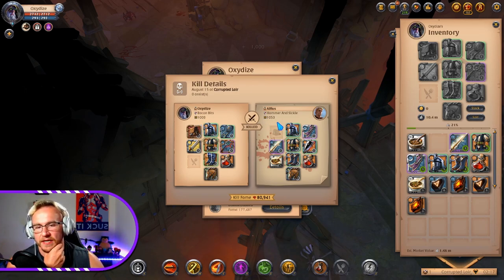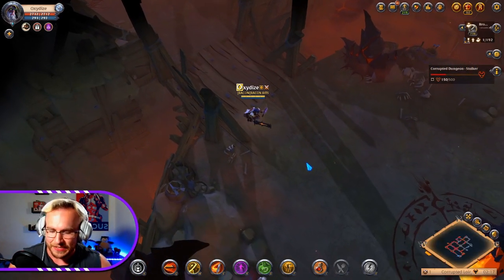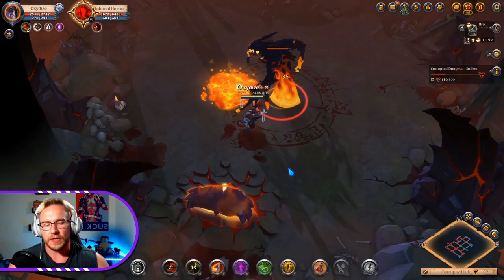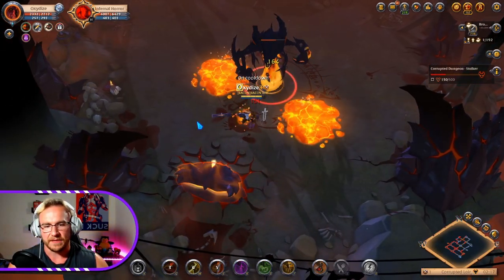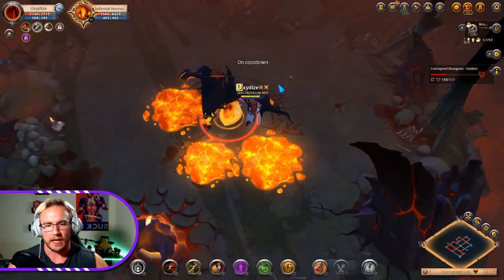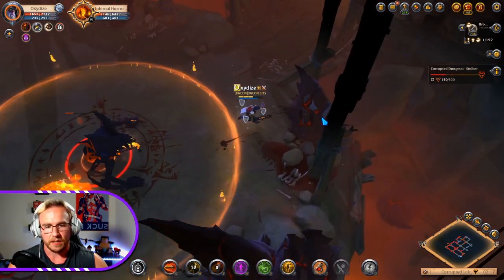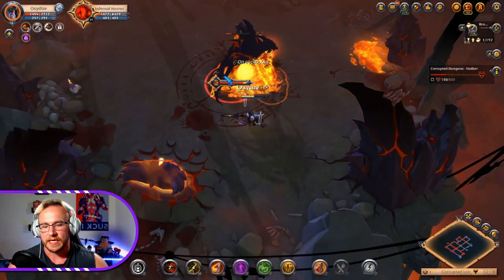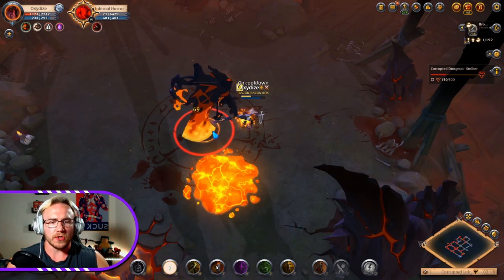Looking at the status: I'm sitting at 1003 item power, he's sitting at 1053 — in my opinion he was more stacked than I was, but he just didn't have it going for him. We never dropped below half health, so I did pop a lot of my defenses early. I also wanted my Guardian Helmet on cooldown sooner — since he was using spear, he had no damage-over-time effects, so popping it early allowed me to get another activation sooner.